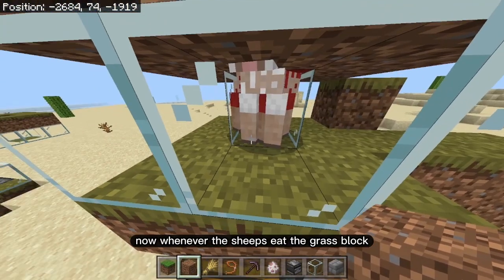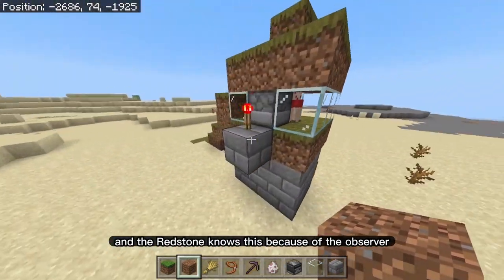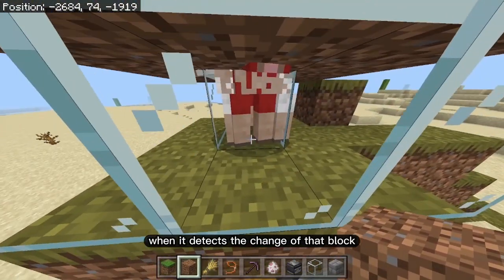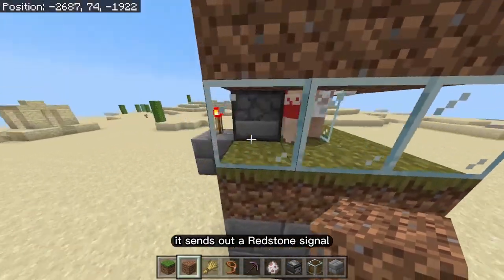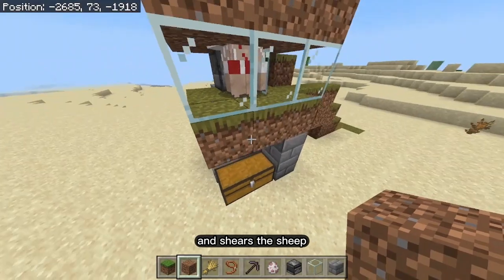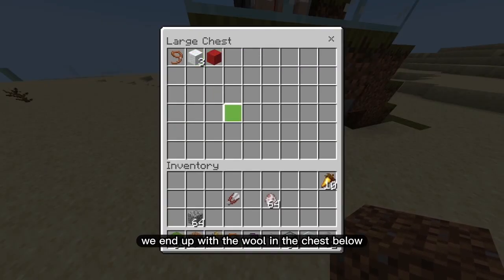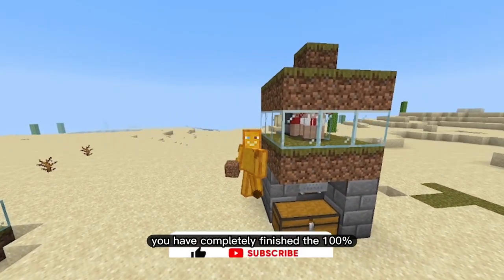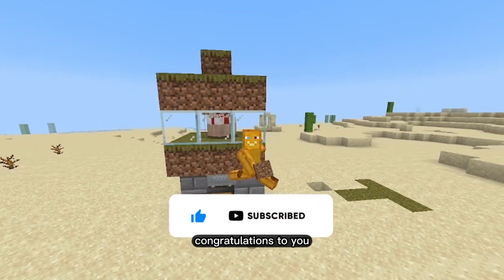Whenever the sheep eat the grass block it turns back into a dirt block. The observer detects the change from grass to dirt and sends out a redstone signal which powers the dispenser and shears the sheep. The wool ends up in the chest below, and that's it — you've completely finished the 100% fully automatic wool farm. Congratulations!